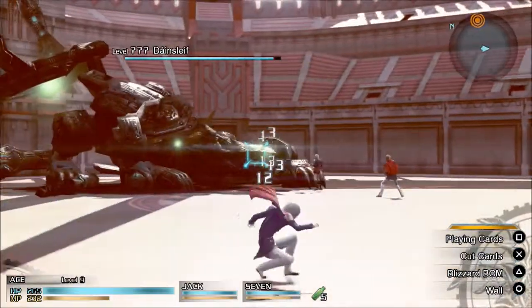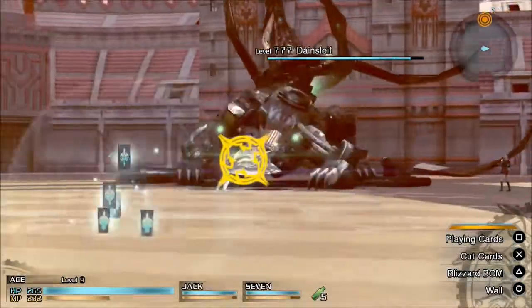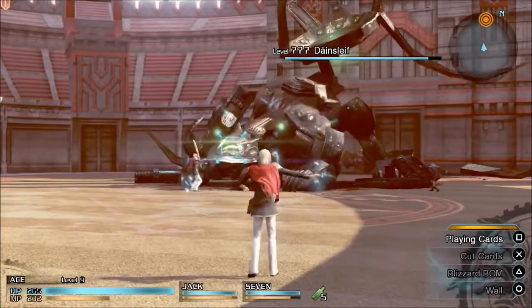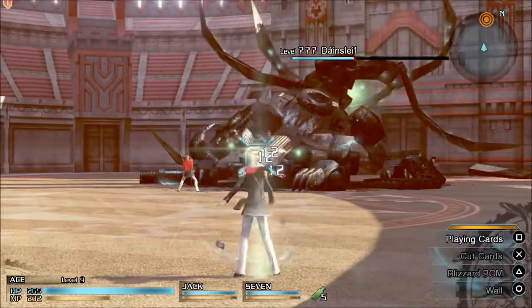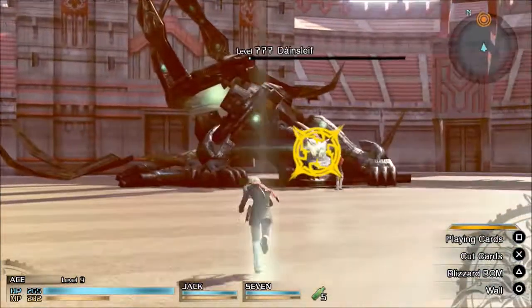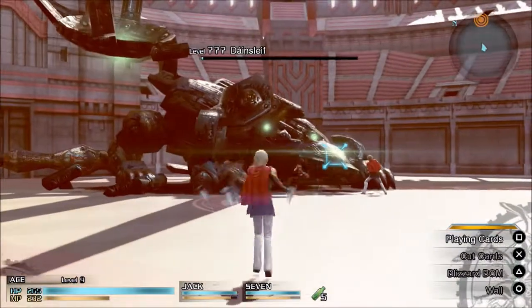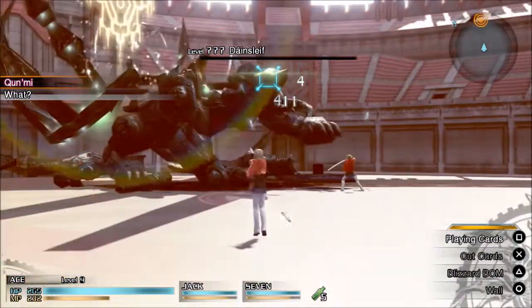So what you want to do is make sure that you don't get hit by any of those light beams as soon as they shine down. The way you avoid them is just press circle to dodge, and that's actually all there is to it. You can dodge even if you're in the middle of a combo, and you can dodge instantly just by pressing circle as soon as you see the light beam.